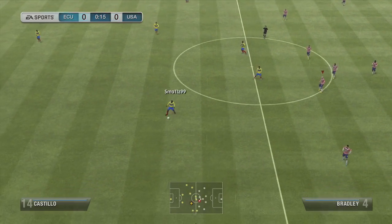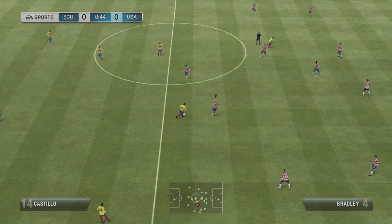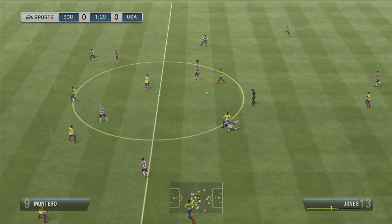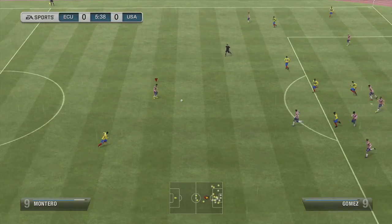This is just an abbreviated highlight package of our match. You see Smalls is Ecuador in the yellow and blue. I am the United States. I get the ball right there, but I really need to work on my ball control.